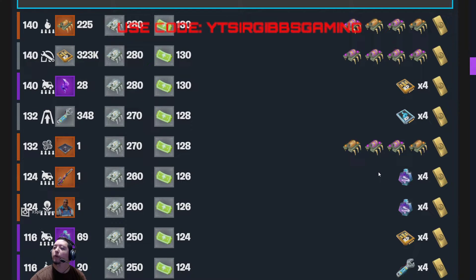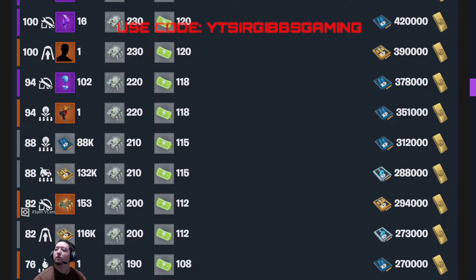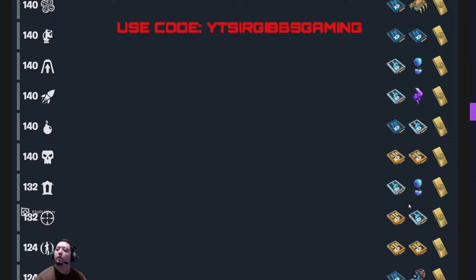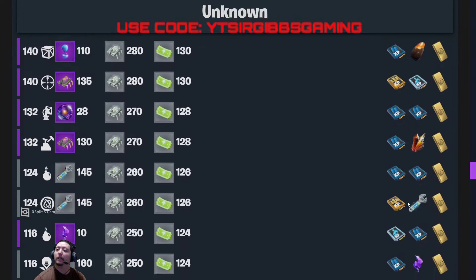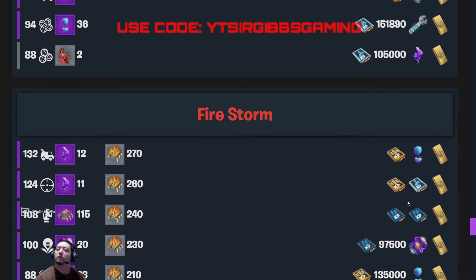There are two Lightning in a Bottle missions — a 124 Van and a 124 RTD, both Lightning in a Bottle. Some really good missions today: 140 Quad, 140 Build the Shelter, 140 Bomb, 140 Launched Rocket, 140 Resupply with one point limit collect, and a 140 Single Atlas — that's pretty good. Make sure to check out the Venture missions today too.